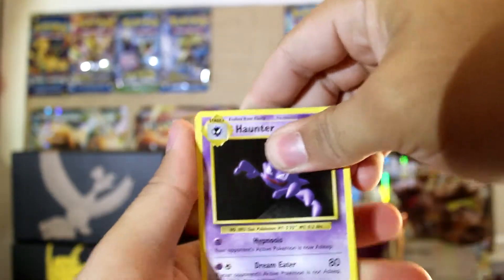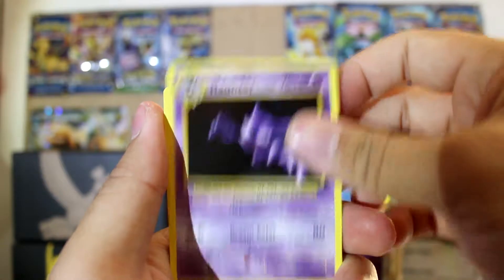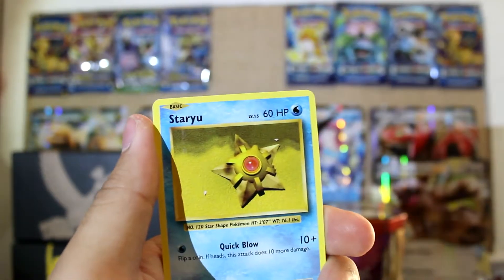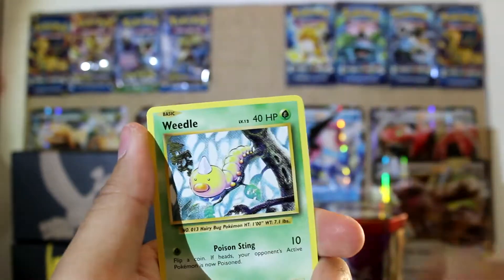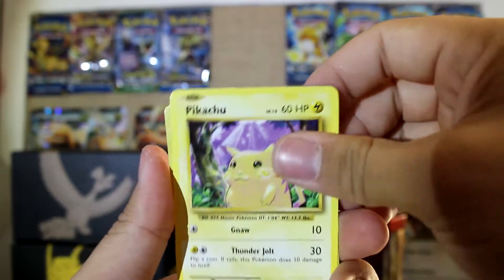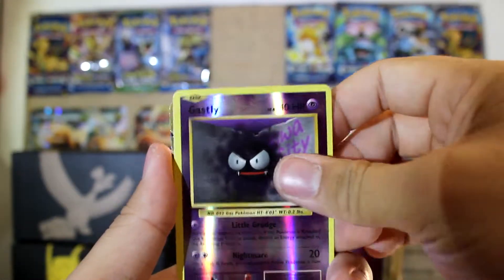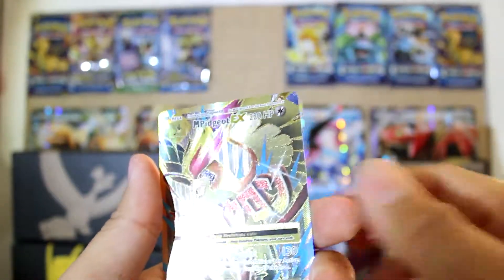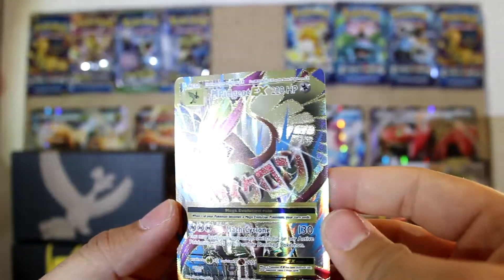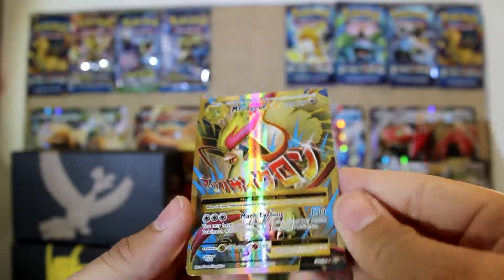Here we go — first up in the Blastoise Evolutions pack: a Haunter, Revive trainer, Misty's Determination, a Staryu, a Doduo, Weedle, Machop, Pikachu, reverse holo Gastly, and a Mega Pidgeot EX as the rare. Wow, look at that — that is a shiny card!